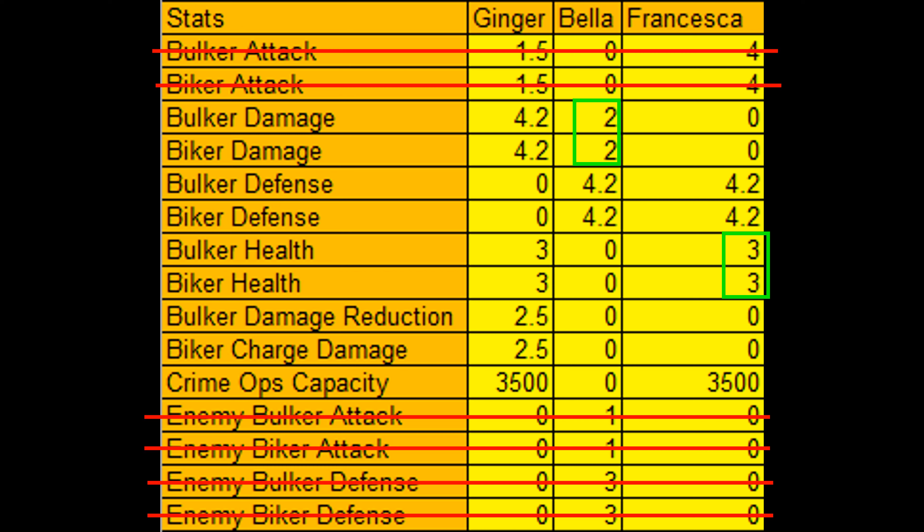So the order in which you'd want to pick your babes would be Angela first, Ginger second, Bella third, and Francesca fourth. That's all I had for you guys in this video. I hope you found this video helpful. Thanks for watching, and I will see y'all in the next one.